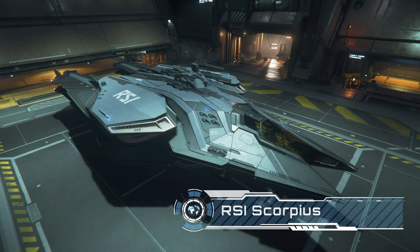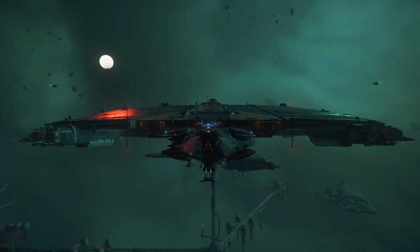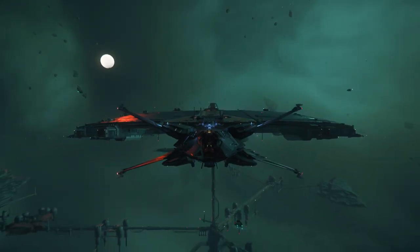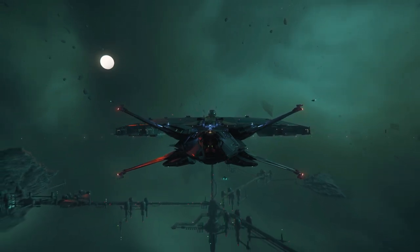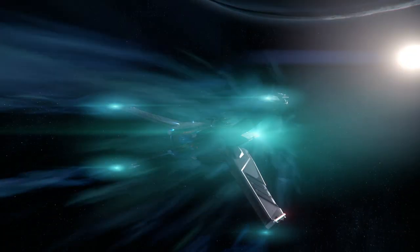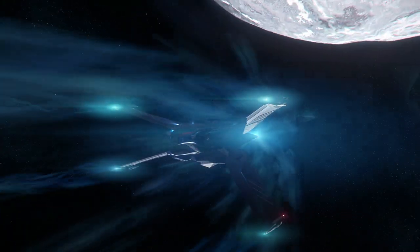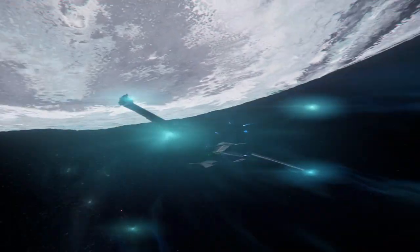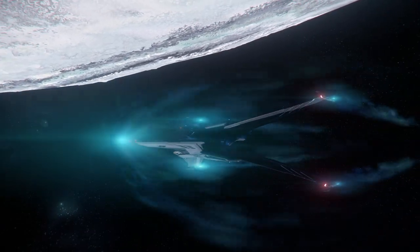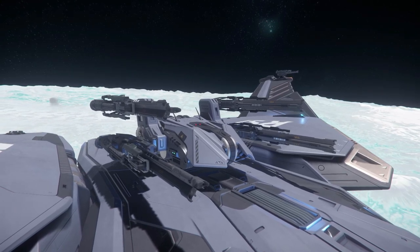The RSI Scorpius is Star Citizen's very own X-Wing, so if you spent anywhere near the hours I did playing Rogue Squadron on the N64, be sure to check this one out. This will probably catch the eyes of existing players as well as those joining new for the freefly — ships in SC generally release first for backers who've pledged cash and then enter the in-game shops in the following major release, so since the Scorpius only came out in 3.17, you can't currently buy it in-game. The Scorpius can be flown solo, but with firepower equally divided between the 4 size 3 guns on the wings controlled by the pilot and 4 more on the turret controlled by a gunner, it's a perfect ship to take out with a mate for bounty hunting.